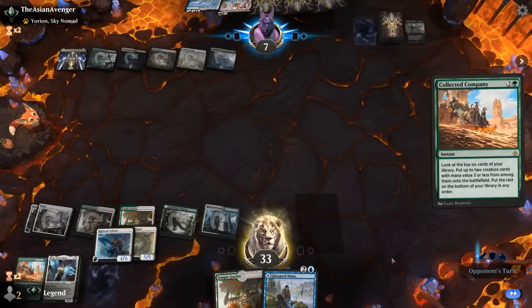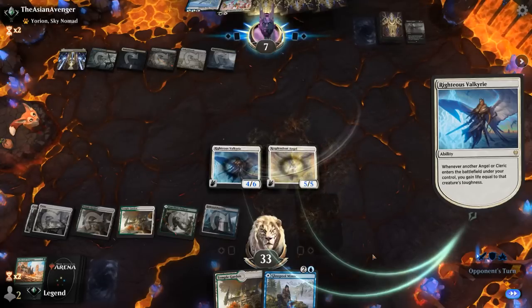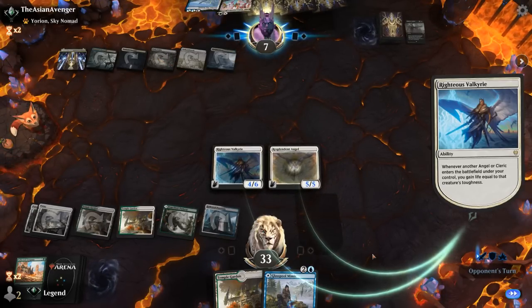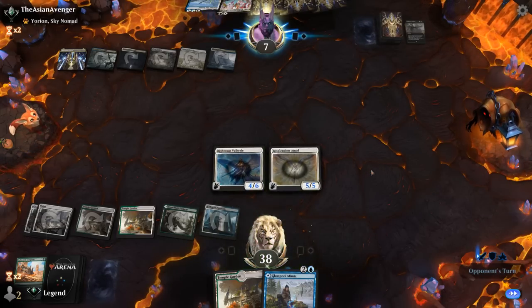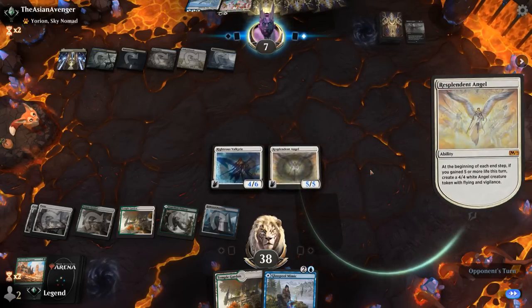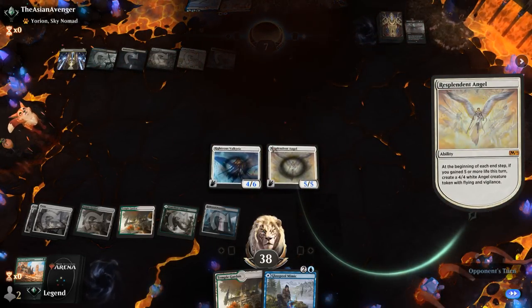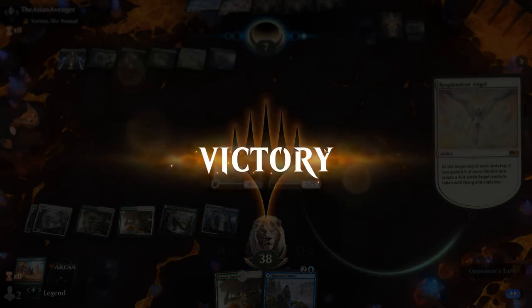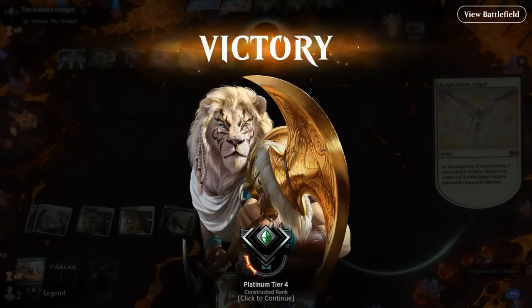Valkyrie, Resplendent Angel — although there's still a March to worry about. Better Resplendent Angel triggers since we didn't cast Company end of turn. And that'll do it — a close game against Esper, surviving a couple sweepers thanks to triple Company. On to the next one.